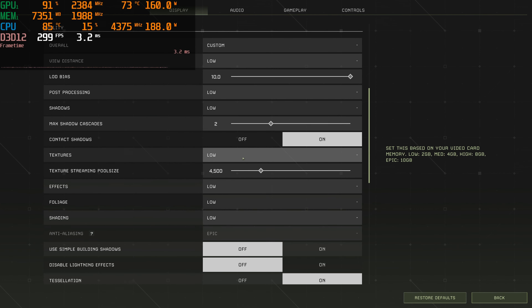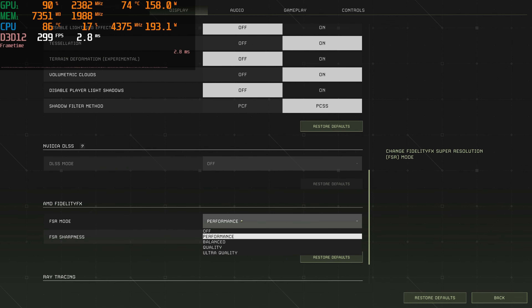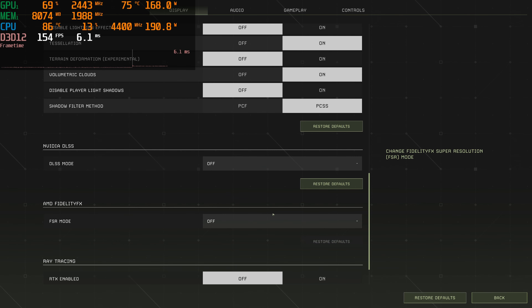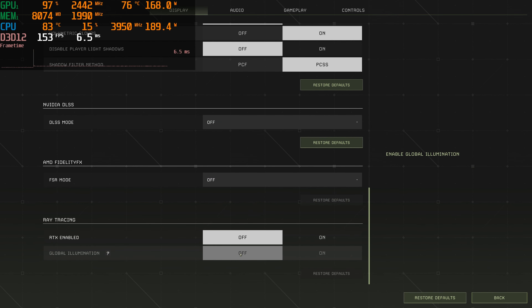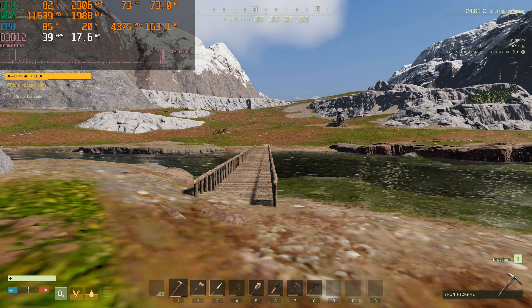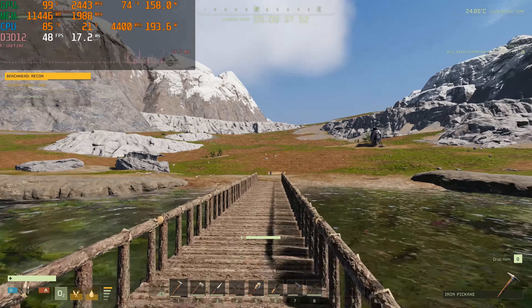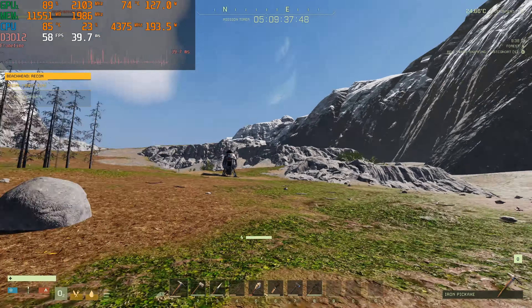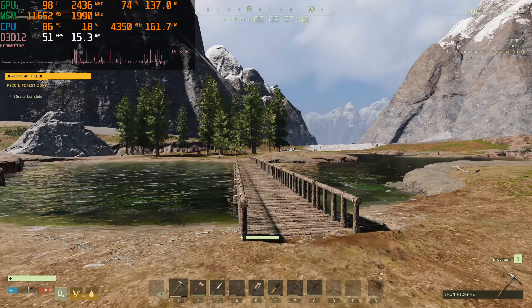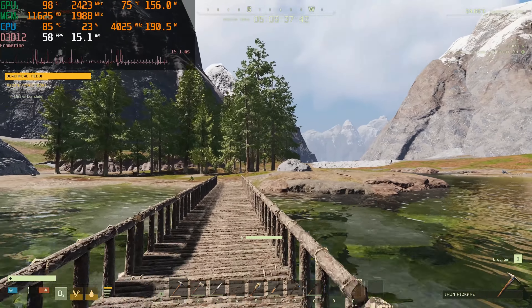Starting off, we're going to just do low settings on DirectX 12 without any FSR or ray tracing. Sometimes I forget to turn that off, and I won't forget to restart the game. Starting our 4K Icarus adventure this time around — doing low DX12, no FSR or ray tracing, just the game in DX12 mode.